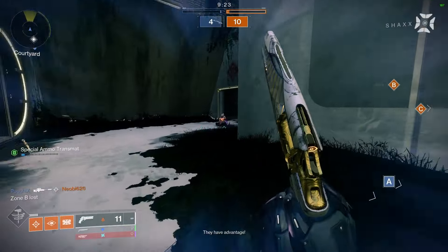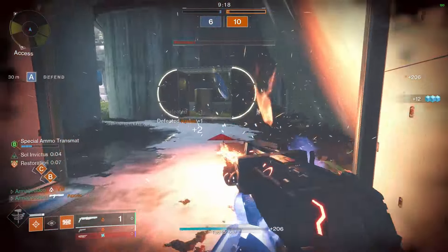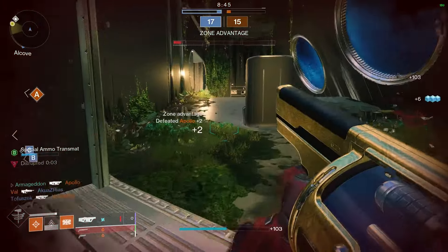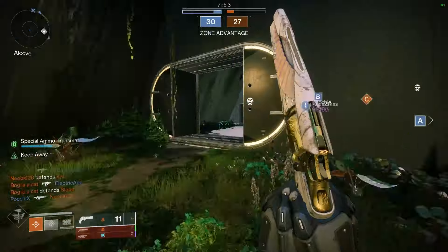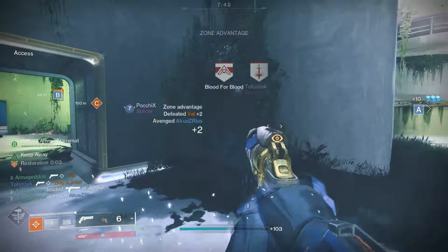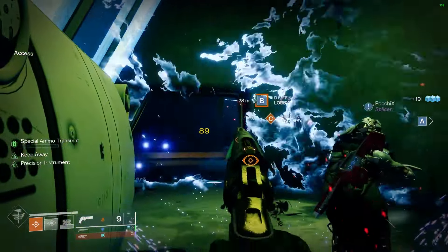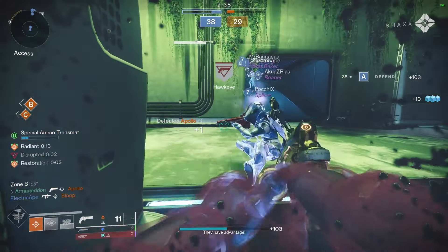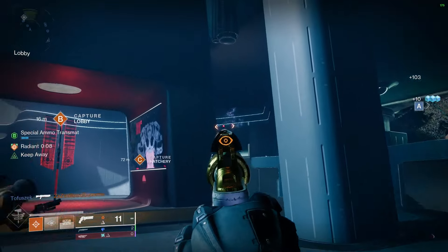And now for Titans. No clickbait — this Solar Titan build is the ultimate support setup for newer players diving into Trials. Prepare to be your team's support hero. By simply playing, you'll be boosting your teammates with Restoration, healing and non-stop ability regeneration. They will be singing your praises. The star of this build is the exotic helmet Precious Scars. Precious Scars got a buff a while ago, but not many people realize just how powerful it's become in PvP. You and nearby teammates get Restoration every time you get a weapon kill with a Solar weapon — it's like a One-Eyed Mask, but you share the perk with your whole team.